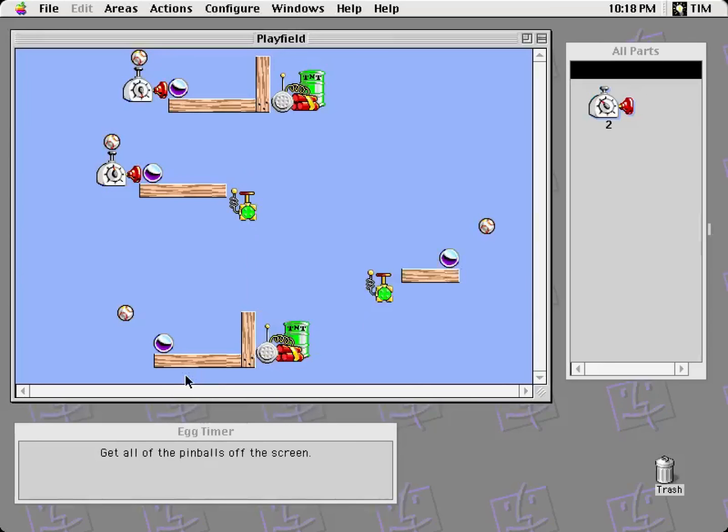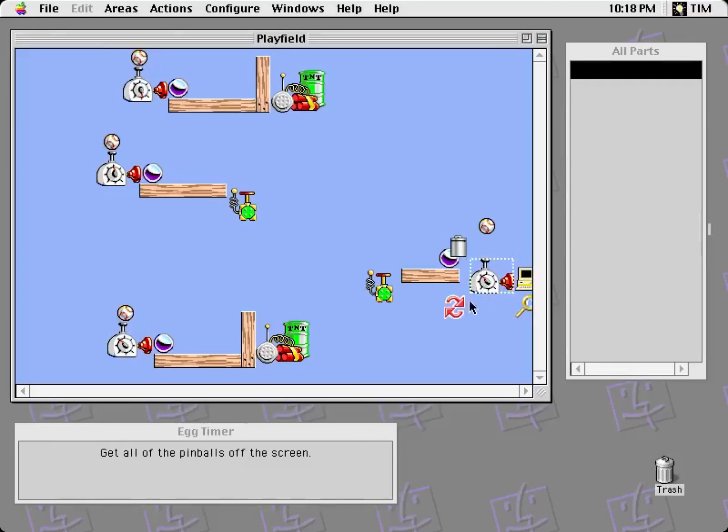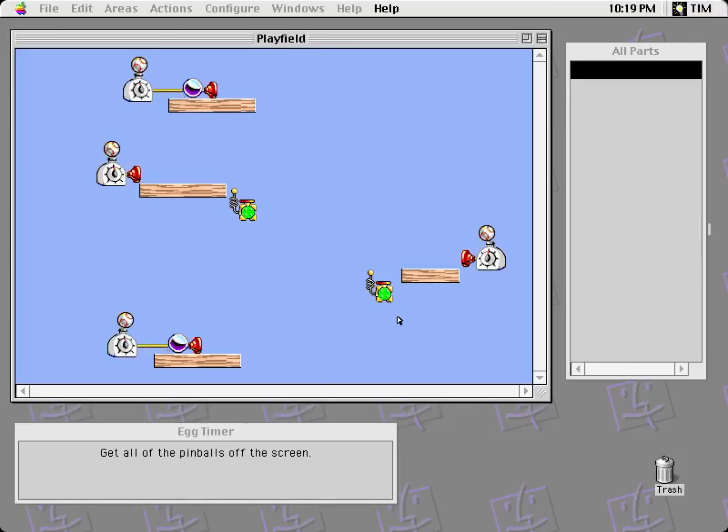Egg timer. Get all pinballs off the screen. Run. So what you want me to do is blow this up so it has room to fall off. This needs to take its time a little bit. This one needs to be the thing that triggers that — I can't rotate it in that position because it didn't have room to rotate. Positioning things is a little awkward sometimes. Oh — change parameters. So you can go immediately, you need to wait a little bit. I'll copy that configuration. Looks good.